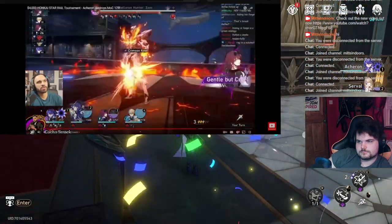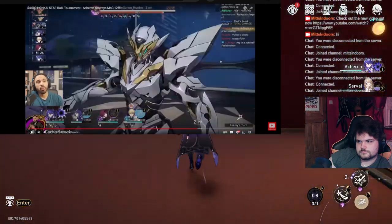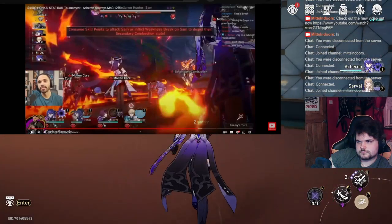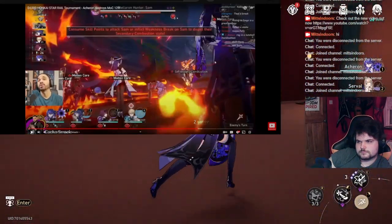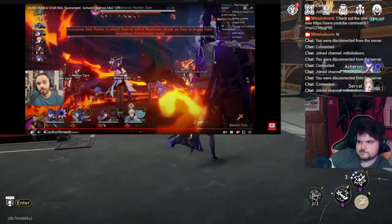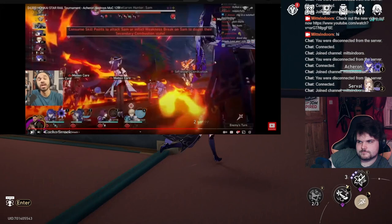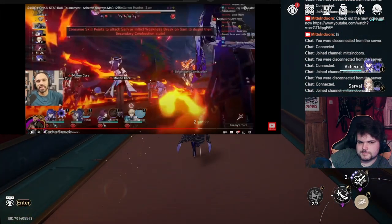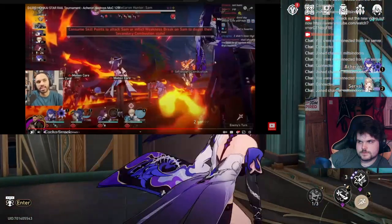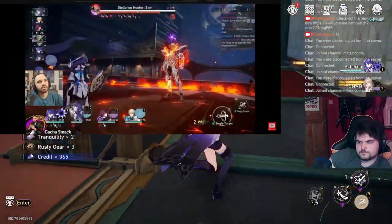That was the misplay. Once Sam does his thing — this is very important: he has five stacks on his shield. Every time you use a skill, it takes away one of these stacks, and if you get rid of all of them it obliterates his shield and gives you a vulnerability buff. I misplayed by not capitalizing on breaking that shield as fast as possible so my Acheron's ult could deal maximum damage. I possibly maybe could have saved myself a cycle — but honestly my team was not strong enough as-is.